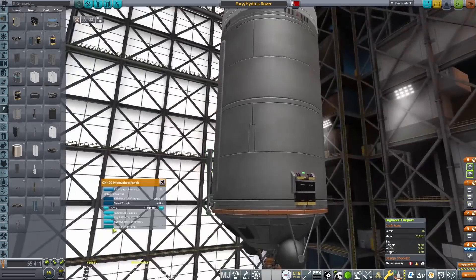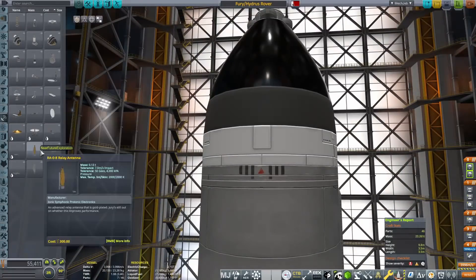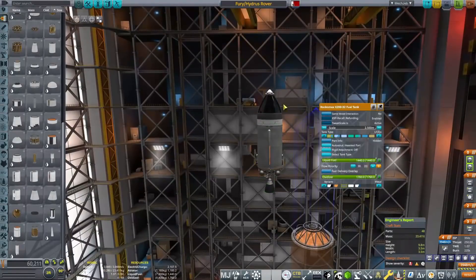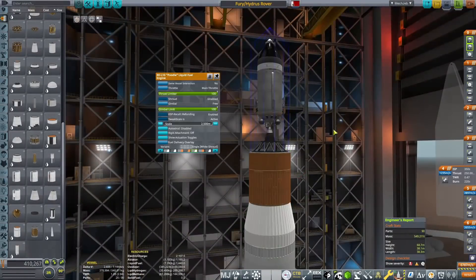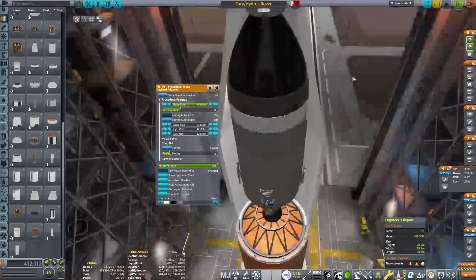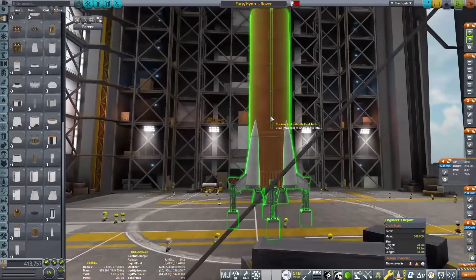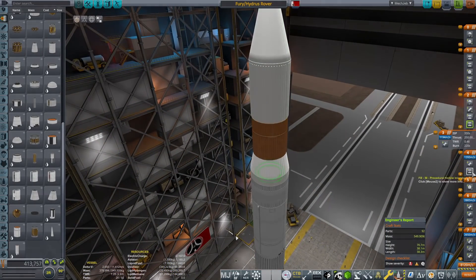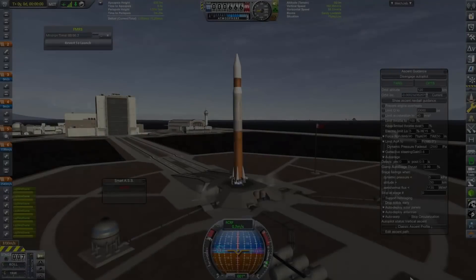We're working on a transfer stage and we're going to put some Communitrons and solar panels on this so we don't run out of power on the way to those planets - that's a mistake I've made before. We've grabbed the Paladin 1 and we're going to use this rather large launch vehicle to launch them.